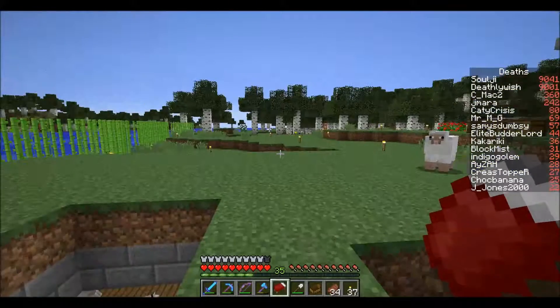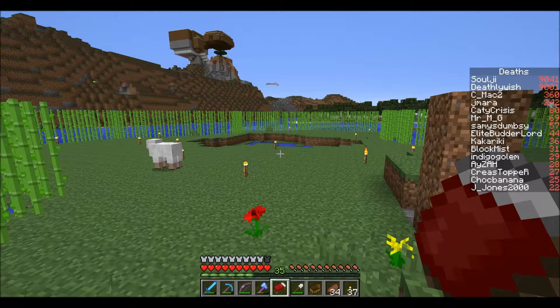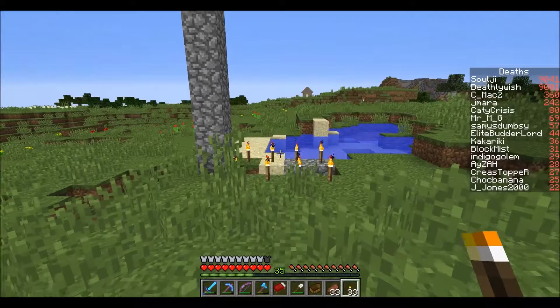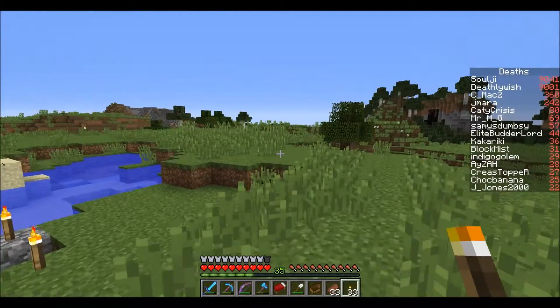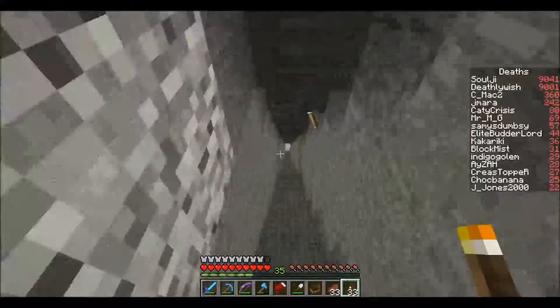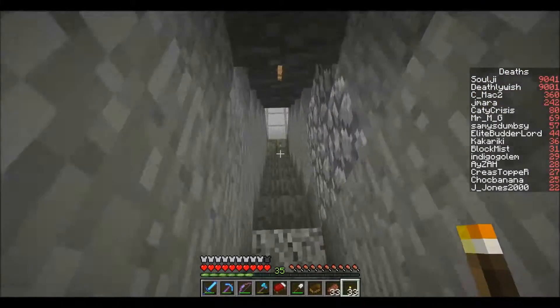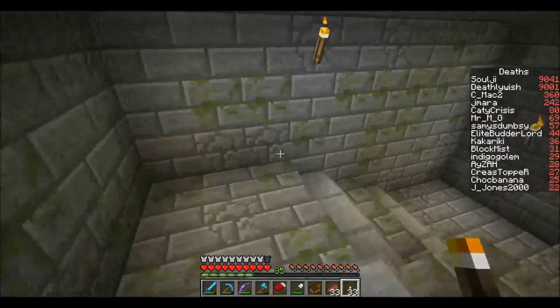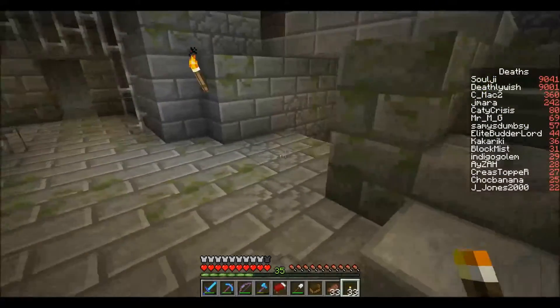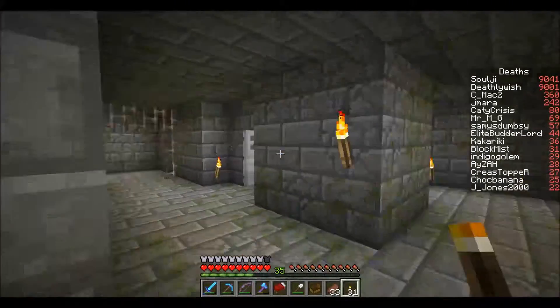Let's see one more and I think that may be it, and then I'll try and find more for the next episode - just to sort of document the buildings before they disappear. I've just come across this - oh, there's another house over there, maybe next episode. Let's have a look down here. Mossy stone. Another fortress - well, not another fortress. The stronghold.